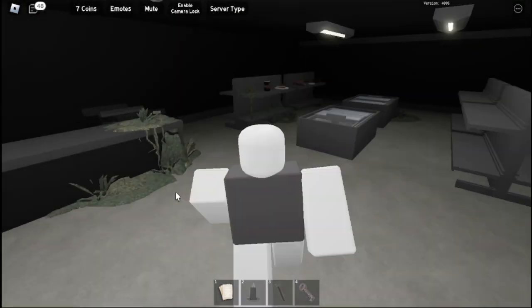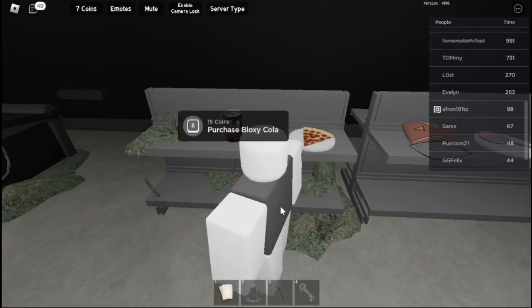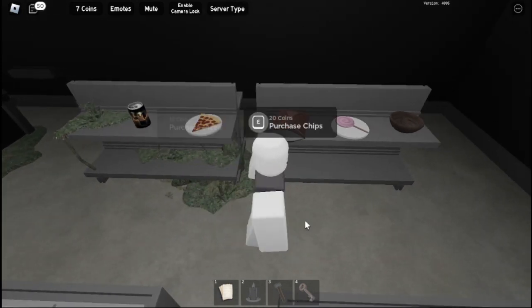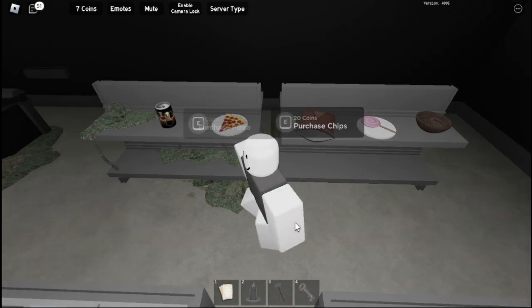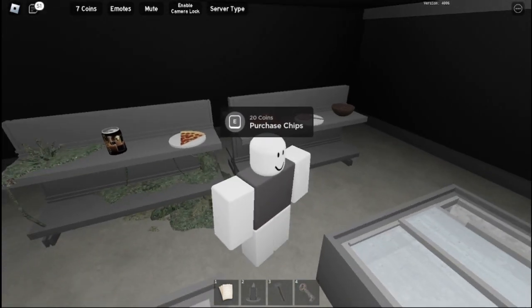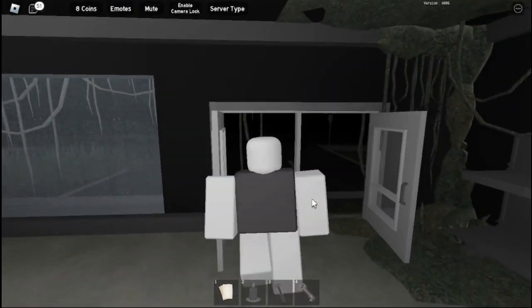You get a badge for buying something in the store. Once you drink an entire can of Bloxy Cola you get a badge — basically drink it until it's out of your hands. You can also buy a bowl. Buy everything in the store if you can, then head outside and run to your left.